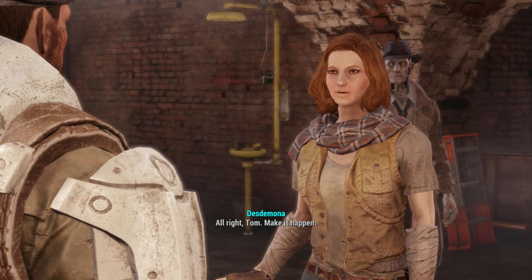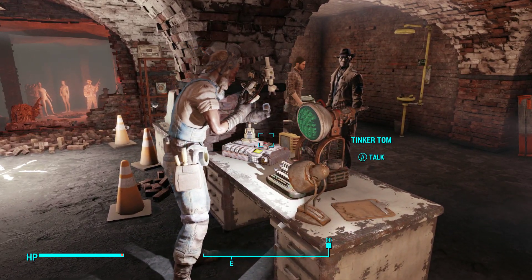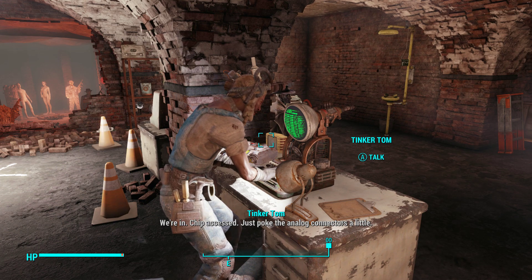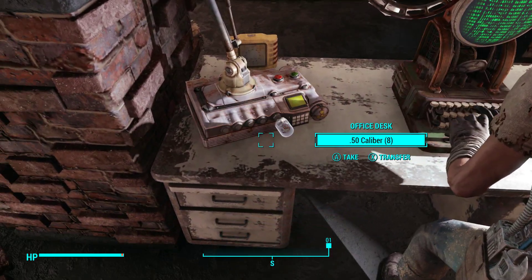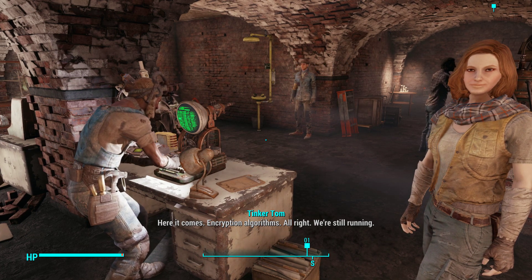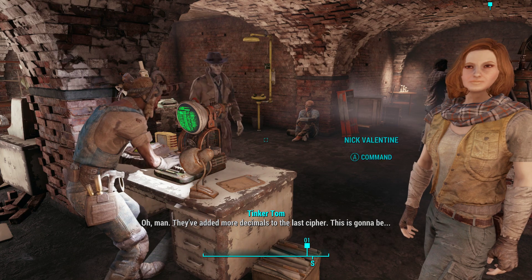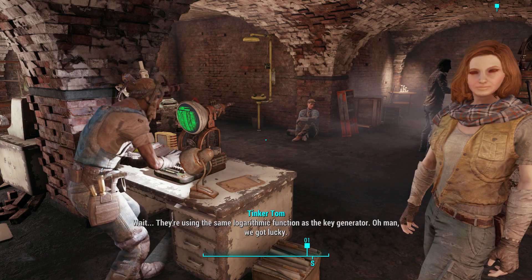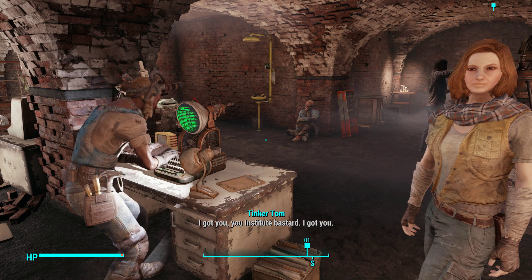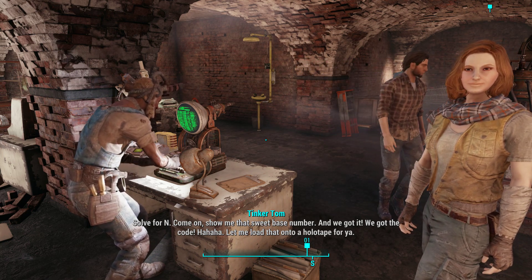The chip is handed over. Tom gets to work: 'Alright, little courser chip, let's have the circuit analyzer take a crack at you.' After a tense moment — 'We're in. Chip accessed.' He probes the analog connectors. 'Don't crash. Hold it together. Memory hiccup. Encryption algorithms — we're still running. They've added more decimals to the last cipher. Show me that pattern. They're using the same logarithmic function as the key generator. Oh man, we got lucky. I got you, you Institute bastard. Software in — show me that sweet base number. Yeah, we got it! We got the code!'